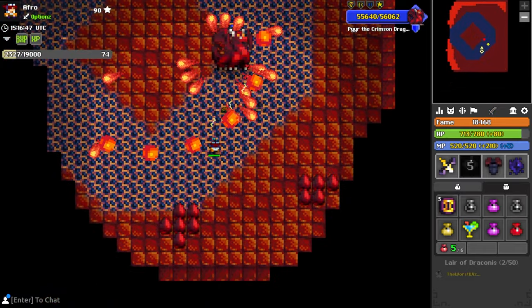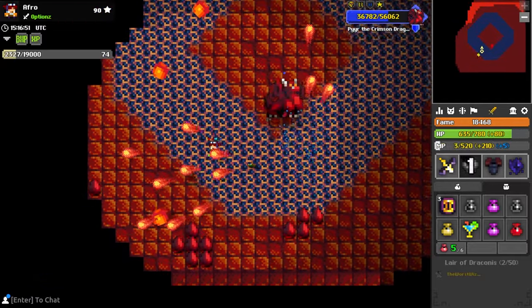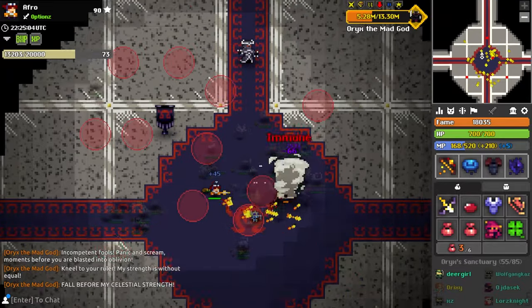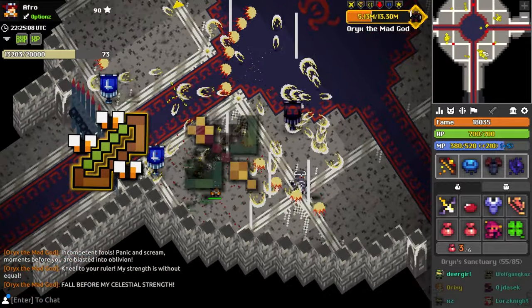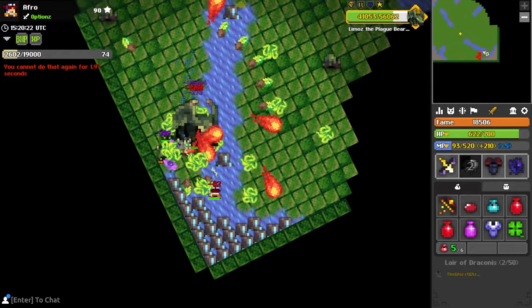For swapouts with this set, I highly recommend bringing along a Trap of the Vile Spirit, and whatever bow you want really. I've been playing with the Ignis for the sheer fact that I like the way it looks. If you are looking for potential bow swapouts, I would opt for the Enchanted Leaf Bow, the Warmonger, or even the Bow of the Void. Just use something to get you through those times where getting slowed just isn't ideal.